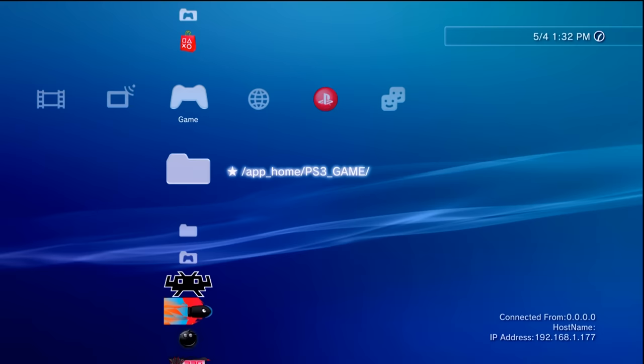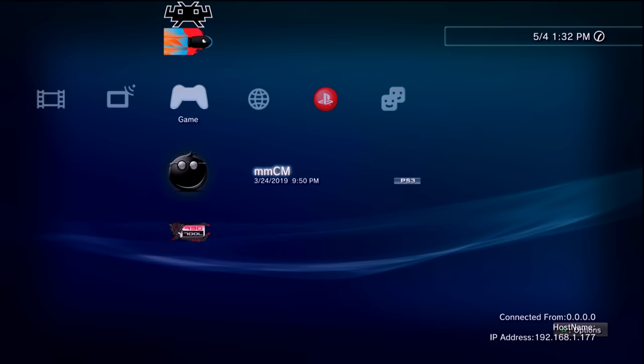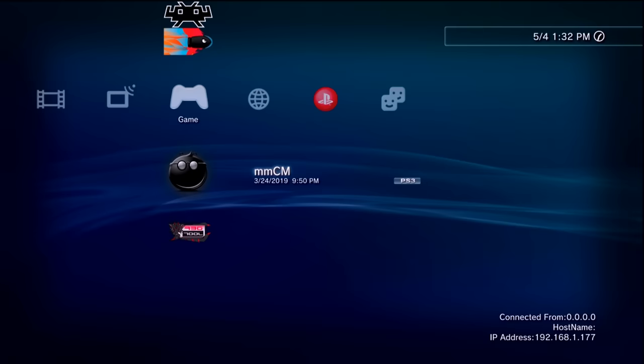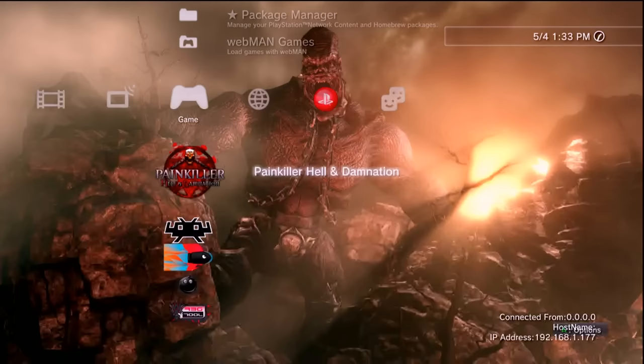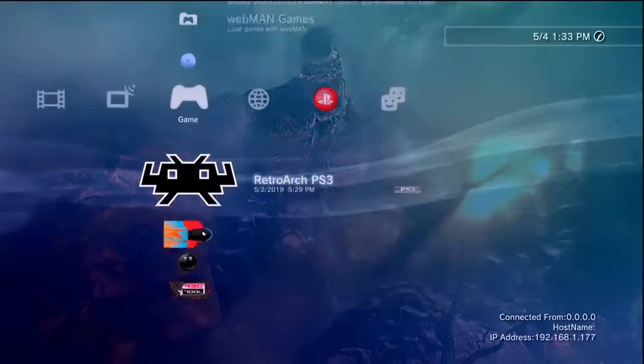First of all, you're going to need your PS3. Make sure you're able to install and run multi-man, which means you need a jailbroken system or a system with HEN installed. The next thing you need is a PS3 game disc. I'd also recommend you have an FTP connection if you want to copy games to and from your PS3 using your network, and also a flash drive, because I'll show you how to play your games through a flash drive on your PS3.